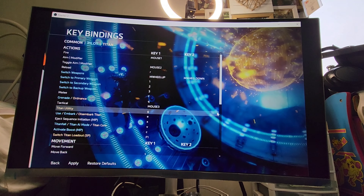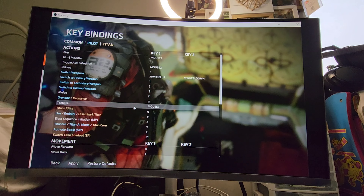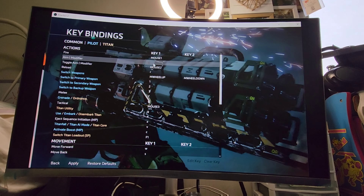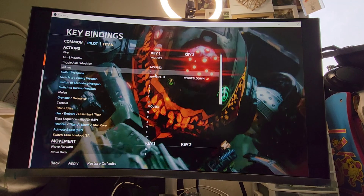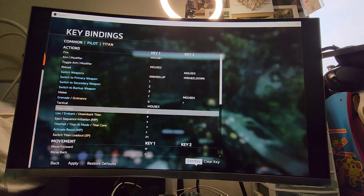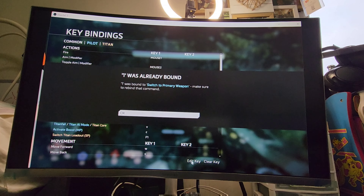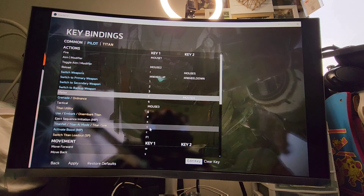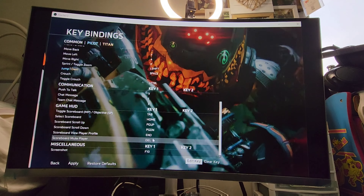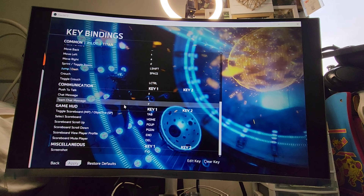Key bindings. You don't realize what you need was there the entire time unless you know exactly what to look for. Fire is mouse one, aim fire is mouse two, reload is R. Let's edit the key — oh, that's how you change guns, my bad. I'm not sure what else I need right now. Let's check those to see how they work — you can see that it does take time to really know what you are doing when it comes to these things.